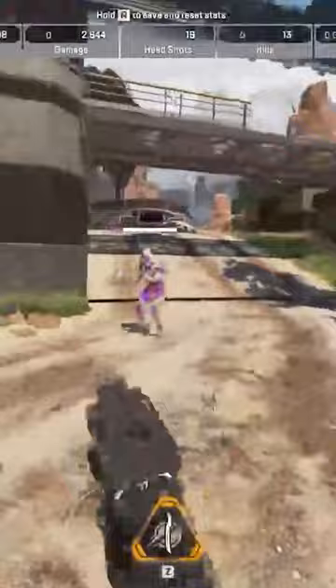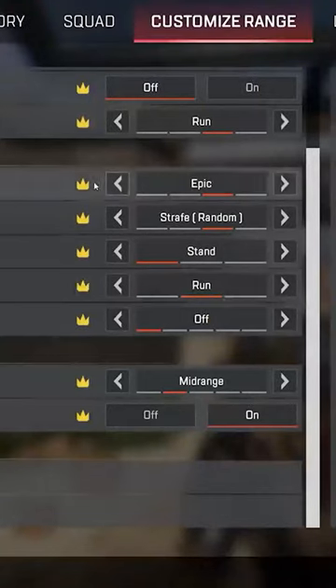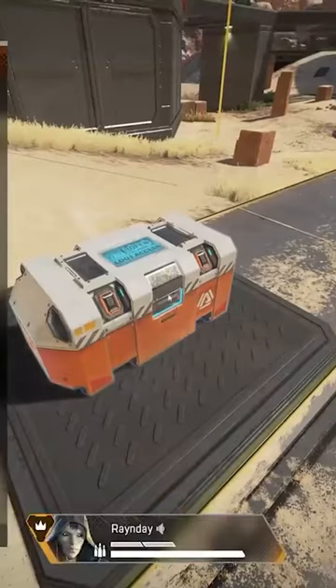We will now also have a much more advanced bot system where we can toggle the bots in the firing range to now shoot at us and engage in combat as well. Which is awesome because now you can simulate in-game situations and train yourself to handle playing in matches much better — so now hopefully you can at least get a kill.